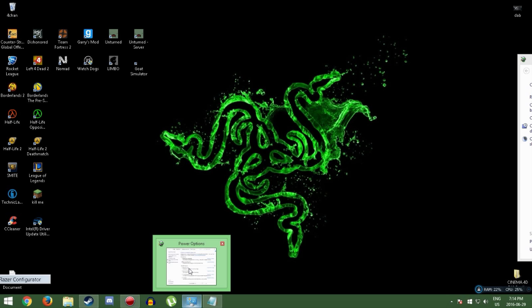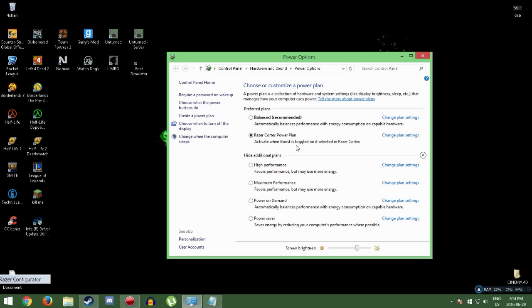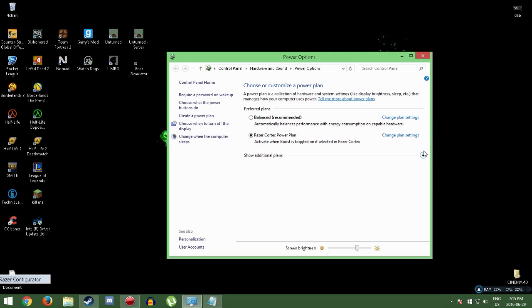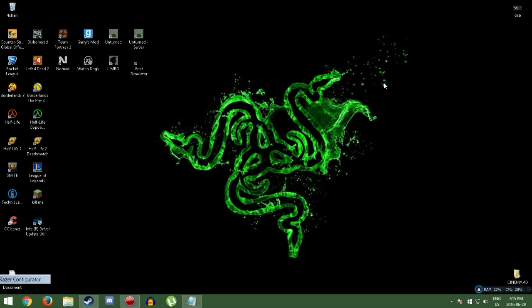Next, go to Search and search 'power options.' When you first come here it will say Balanced and Power Saver. What you want to do is click through and select High Performance. Maximum performance uses way too much energy, so I use High Performance. Just click X when you're done.